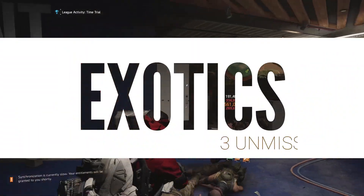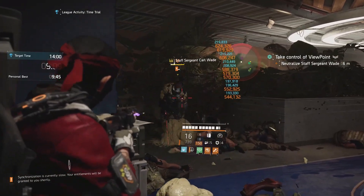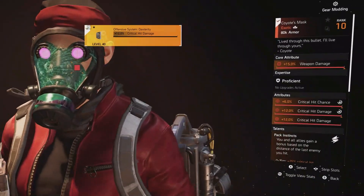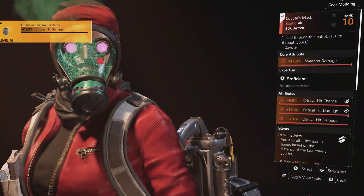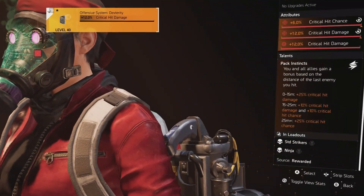While the vast majority of build guides recommend using an exotic weapon, less than half include exotic armor, and there are only two that appear in more than 10% of builds. Coyote's Mask is a staple of DPS builds due to the great critical hit chance and damage buffs it provides to you and to your entire team.